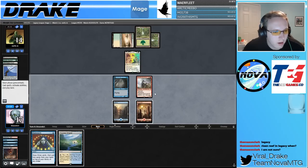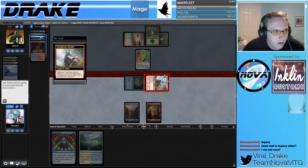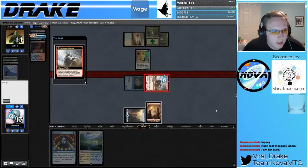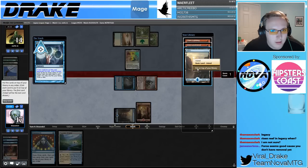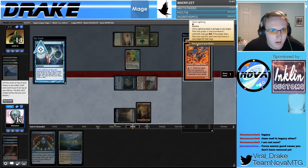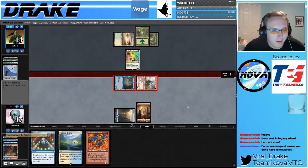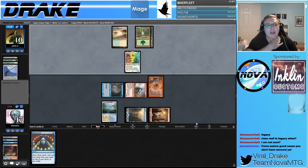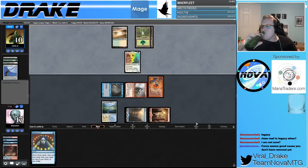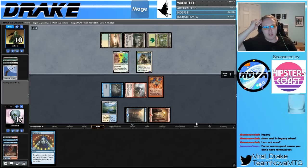We're going to Ponder and figure it out. I think I'm supposed to use the Island actually — that was a good Ponder. Here's a Grim Lavamancer. We're in a pretty good spot now. We even have a Chain Lightning next turn if they kill the Lavamancer, which I assume they have to do. The consideration was whether or not we can cantrip into removal. How big is this thing — a 4/4? That's frustrating. This still works out because we're going to shoot in double — about two cards worth. Are they dead? They might just be dead.